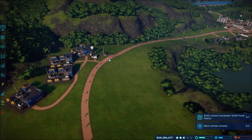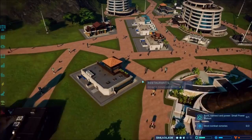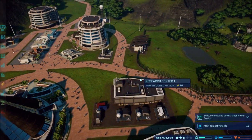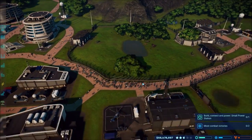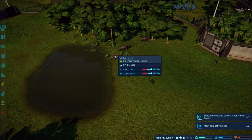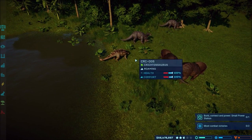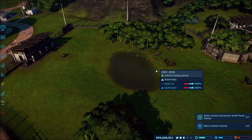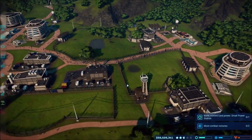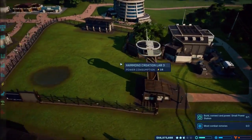I added more power stations going along in here, and increased this road to the wider road because there were transportation issues. We will be putting a monorail down at some point as the park progresses. Over here just to get some luck we have Triceratops, Cryolophosaurus - those are the things I chose last time because I could afford them and they had the highest rating.